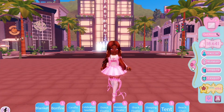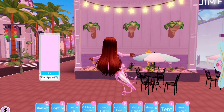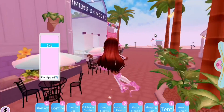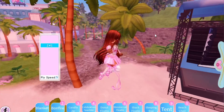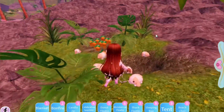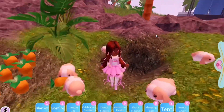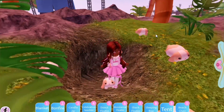Our first location is going to be behind the stage. We're gonna use our game pass and just fly over there really quick. This is the stage and you guys are just gonna go right here — this is a secret location, it's like Jam Jam's bunny hole. I feel like it's really cute just the floor underneath, so that's the secret location right there.